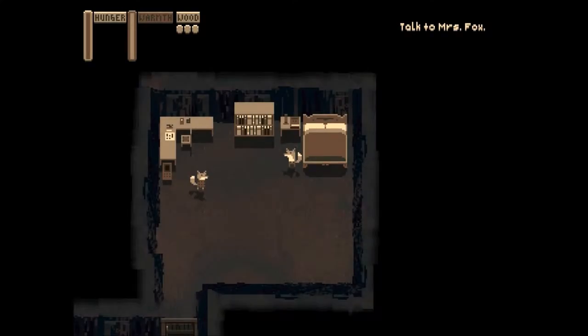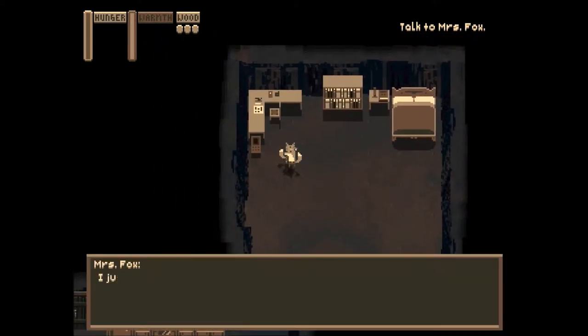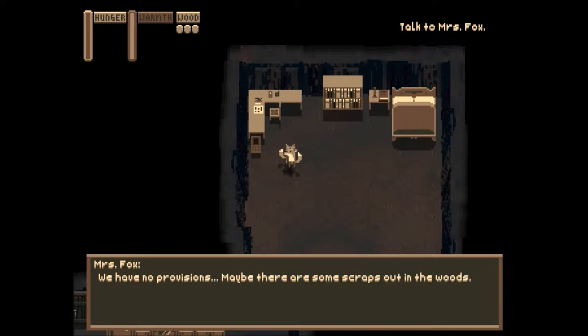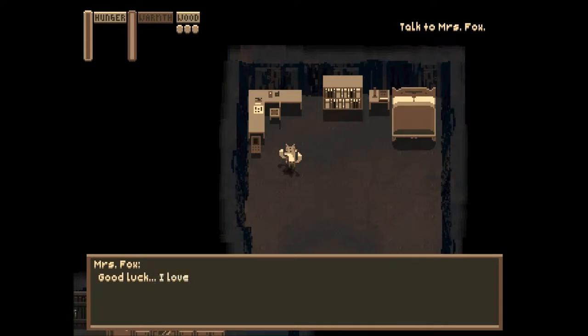Okay, so the first thing I need to do is talk to Mrs. Fox. She says: 'I just came from outside. There is snow everywhere. Winter came early. What are we gonna do? Nothing's ready. We have no provisions. Maybe there's some scraps out in the woods. It's up to you, hun. We're counting on you. I have to stay with the girls. If you don't know where to start, remember you have that Foxing for Dummies book on the bookshelf. Good luck.'